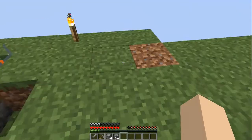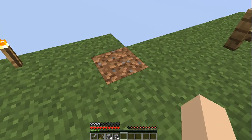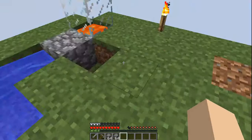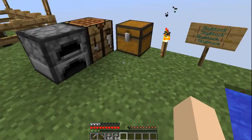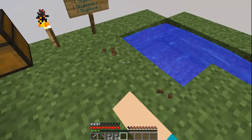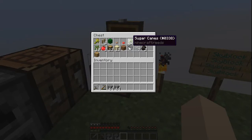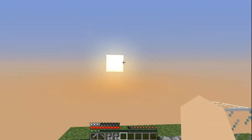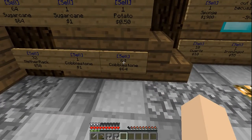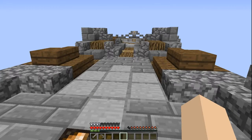I'm gonna go ahead and go on over to the shop. We're gonna sell the cobblestone and call that an episode. Let's head on over to the server shop and go ahead and sell 64 and 64. There we go — all the cobblestone is now sold. I'm gonna go ahead and check my balance.